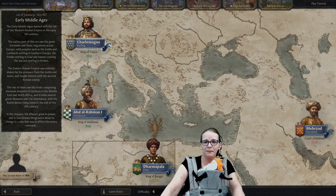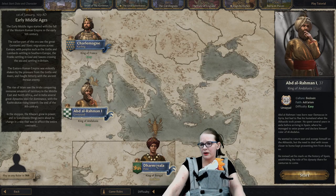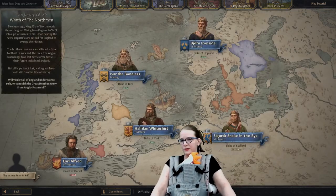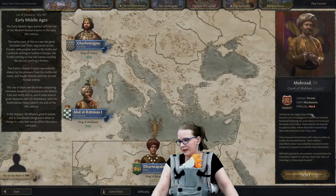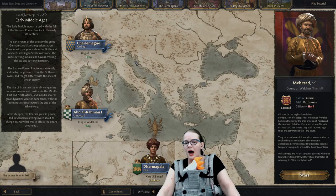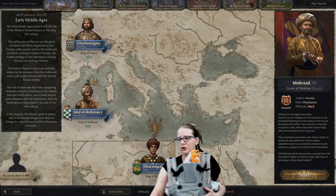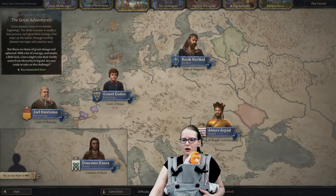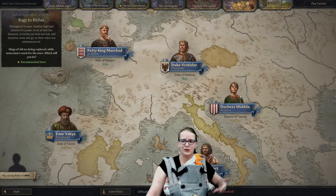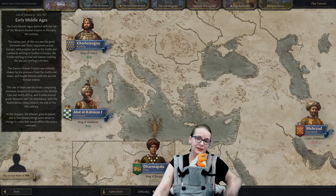So first things first, we have our new start date with the mod — the 1st of January, 769. We've got Charlemagne here as a choice, who's easy; Abdal Araman, who's easy; and Farm Fala. There's another guy back here but we can't click him — that's an issue with the mod. Let me click back, and now I can click on Marzad, who's hard. I do have to give props to the mod creator, because he actually gave us another character who's not Eurocentric, and even two characters that aren't Eurocentric, considering all the other start dates are very, very Eurocentric.